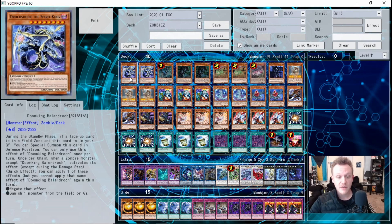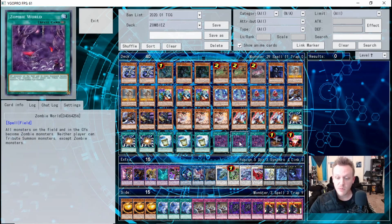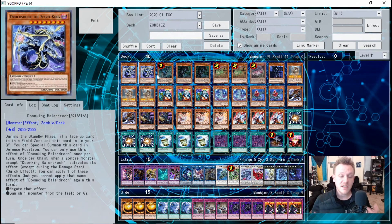When a zombie-type monster activates its effect, Balderac can activate to either negate that effect or banish one monster on the field or in the graveyard. That's why you need Zombie World — it turns everything on the field and in the graveyard into zombie-type monsters. He's a win condition in the deck; you don't want to see two in your opening hand, so running two over three prevents clogging.